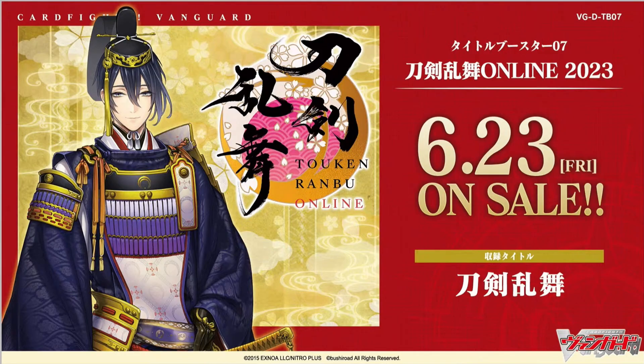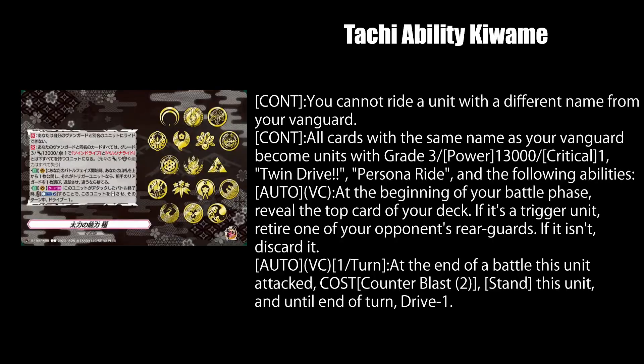I'm seriously not in the mood to see more Tauken Ranbu cards for DTB07, but they apparently got more Crest cards. Tachi ability Kiwimi is a Tauken Ranbu Crest card. While on Vanguard at the beginning of your battle phase, you reveal the top card of your deck then retire one of your opponent's rear guards. If it was a trigger unit, you send it to the drop zone if it wasn't. And once per turn while on Vanguard, you can pay 2 counter blast at the end of the battle your Vanguard attacked to stand itself, but loses 1 drive check.